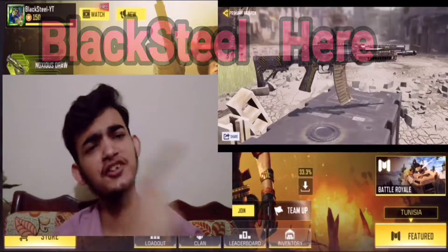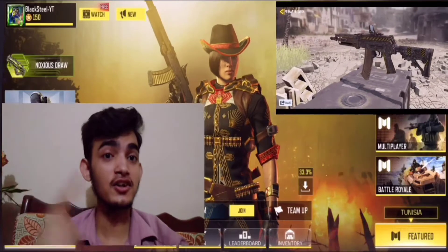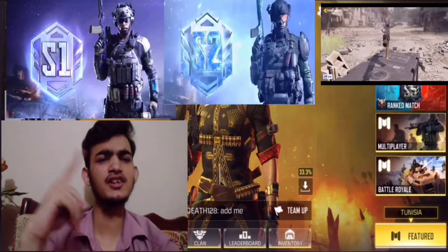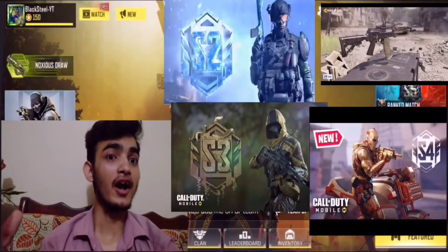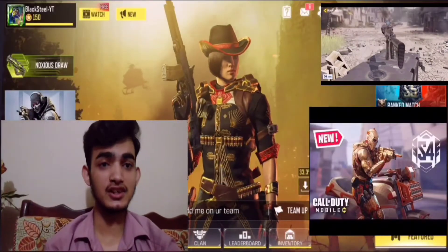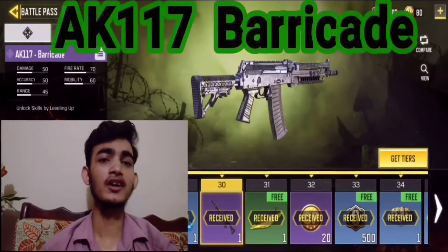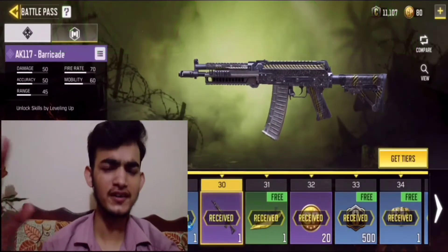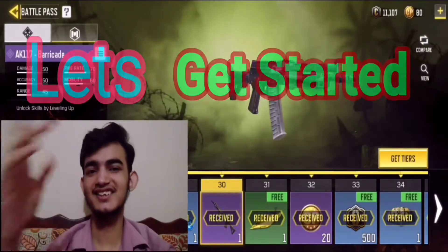Hey guys, Black Steel here. This is the new AK-117 Barricade skin. This looks very cool. The AK-117 is the best gun — it was best in Season 1 ranked, Season 2 ranked, Season 3 ranked, and maybe Season 4 ranked. I'm playing in Season 5 ranked. This is Season 5 ranked, and also the Season 7 Battle Pass where you can get this cool AK-117 Barricade skin. This is gonna be the first time playing ranked on my channel, so let's get started.